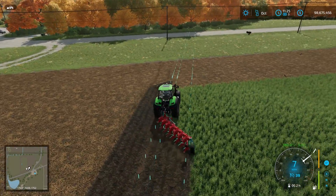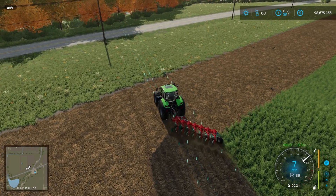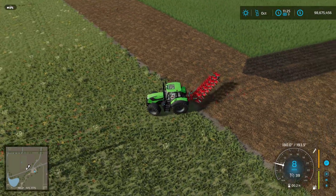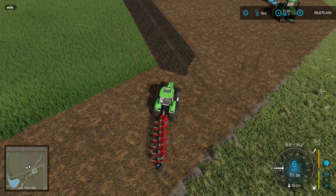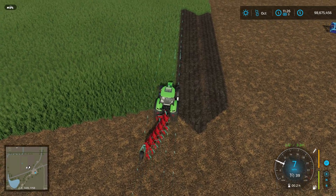That for me is quite a big improvement over what I found using it in FS19. Rotate the plow again, and we're all set up to do our next row.